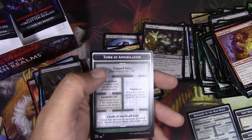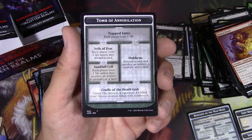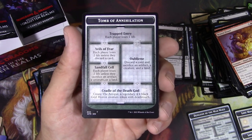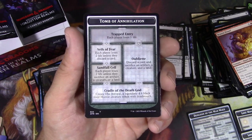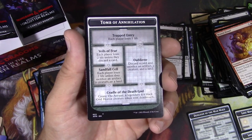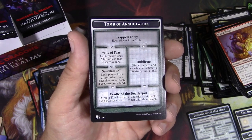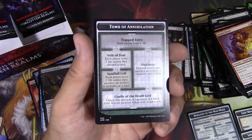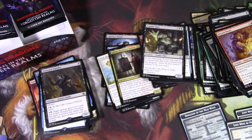Tomb of Annihilation — so this one you have the option of kind of sacrificing yourself a little bit: discard a card, sacrifice an artifact, creature, and land on the second step. After that you can get a legendary 4/4 black god horror creature token with deathtouch. And then there's a big combo with Acererak himself and Rooftop Storm — so in Commander or Modern you could infinitely play Acererak and do all of the other dungeons without ever doing this one and get all the benefits. That's kind of interesting.